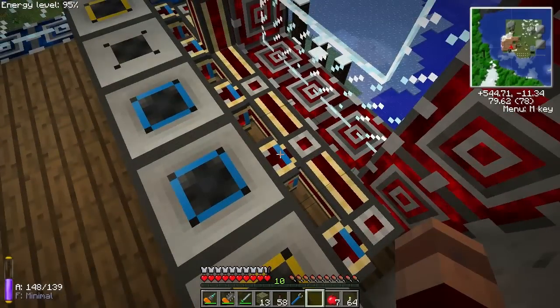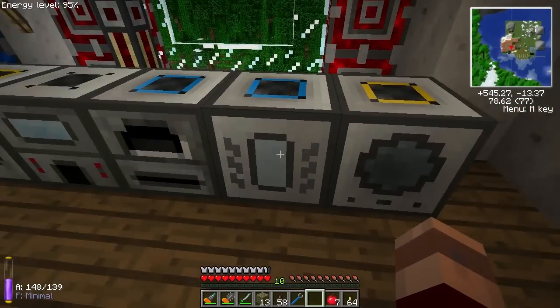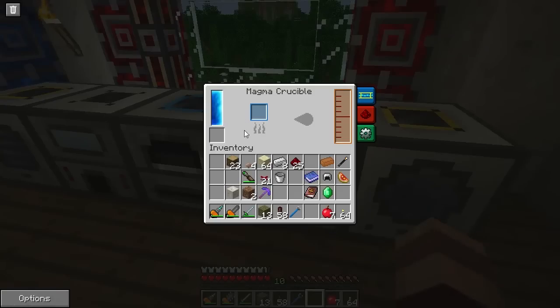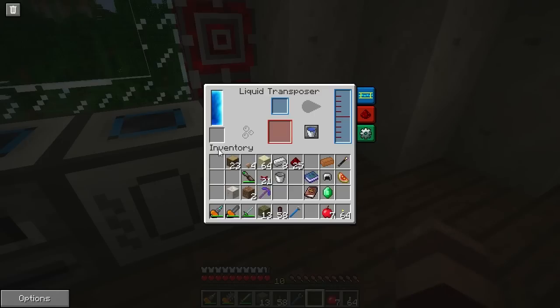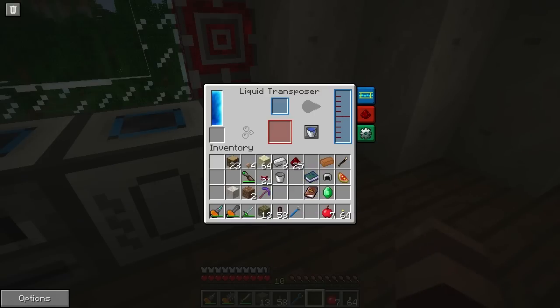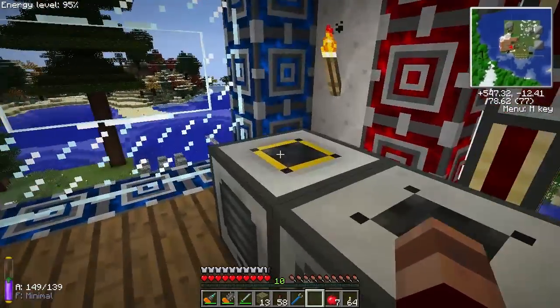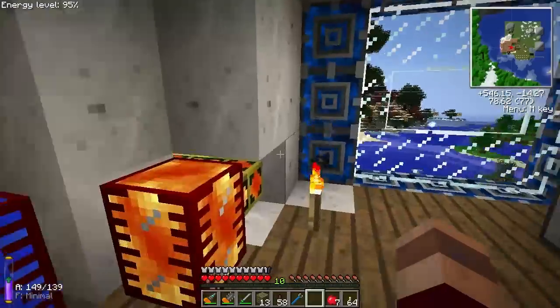We have our five machines. The Magma Crucible and the Liquid Transposer are also set up, so I can just throw redstone in here and it will automatically output to the Liquid Transposer, and then go into Energy Conduits or whatever else I want. Everything else is pretty much the same. I'm not going to make this a production line in this world, anyway.